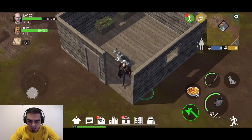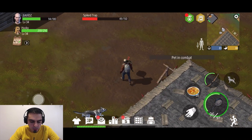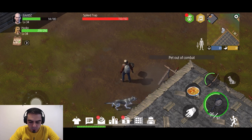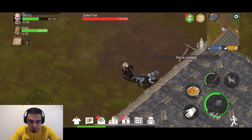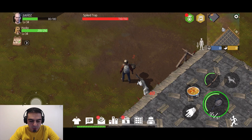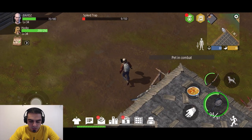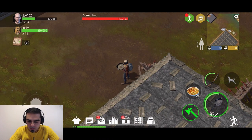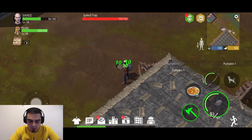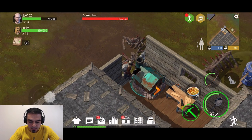Oh my god, these things are breaking so fast. Let's just break it from here. What's going on? This is not good. Let's have the dog take care of that. My guy is going crazy — what is happening? Let's eat this up so we don't die. So we're using a regular axe because these are all level one walls.